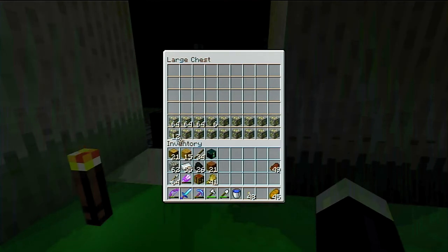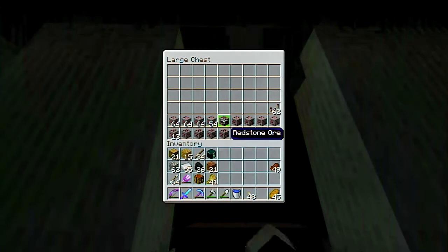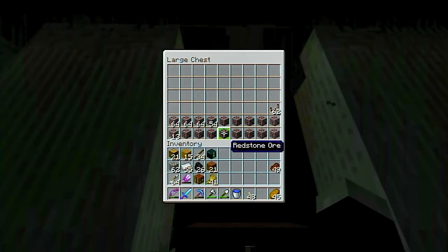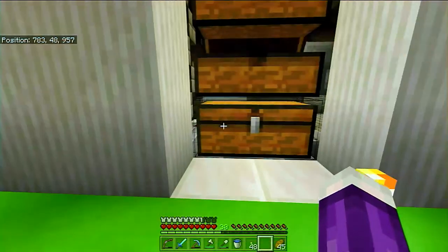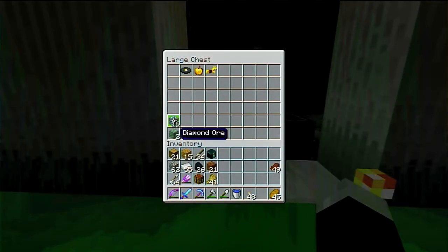Gold is not exactly abundant. Redstone is not exactly as abundant as I would like, and lapis is just barely non-existent — same with diamonds. We only have 16, so fortune on those. And emeralds — well, we've got hundreds of them. We found a music disc 13, a golden apple, and golden horse armor.